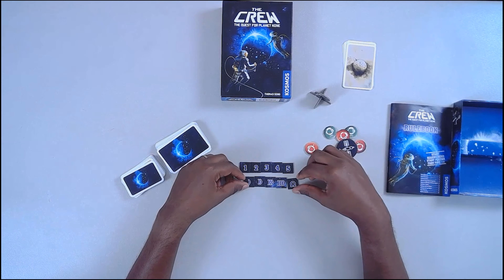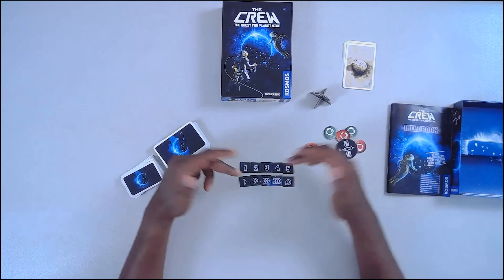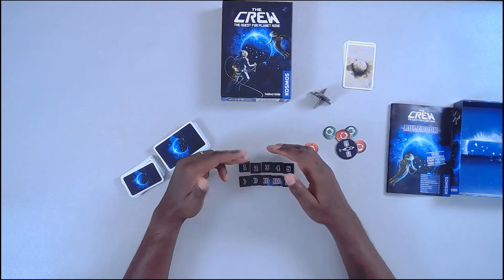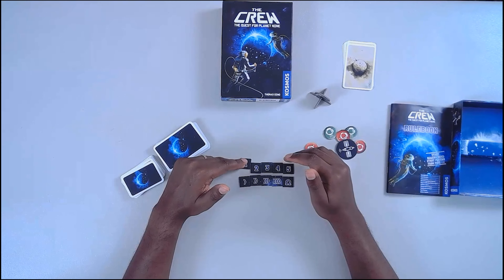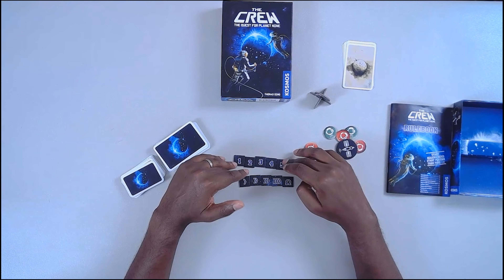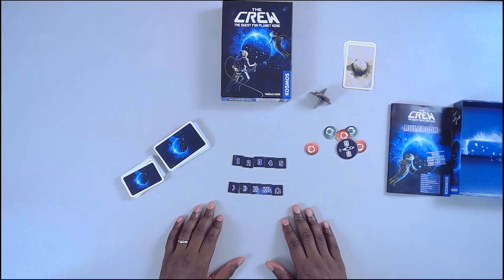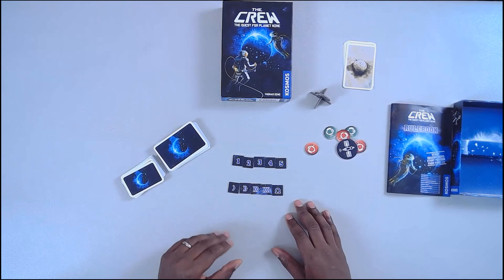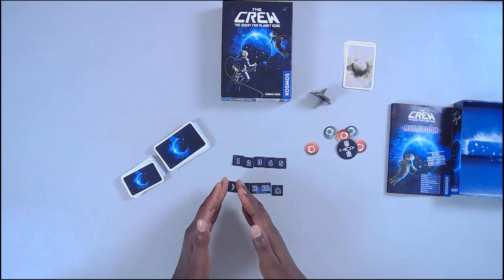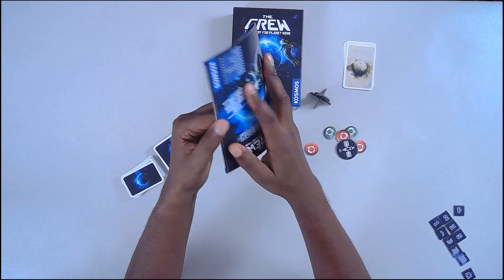This is a communications marker which gives the ability to use these tokens. These ordering tokens are used with missions to set a precedent — meaning some things have to be completed before others. The tokens with numbers mean strict ordering: first, second, third, fourth. These other tokens are more flexible — they just mean one mission has happened before another, but other missions can occur in between.